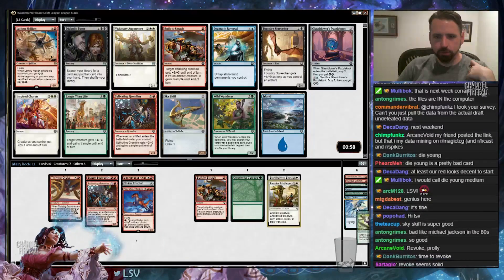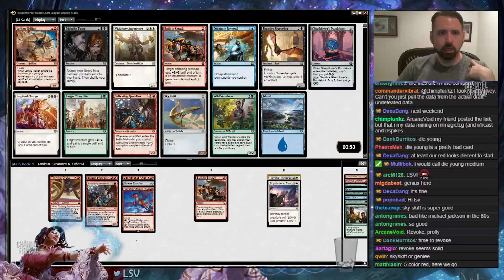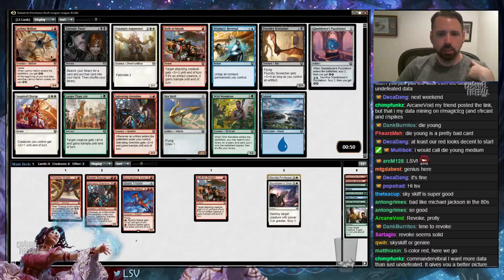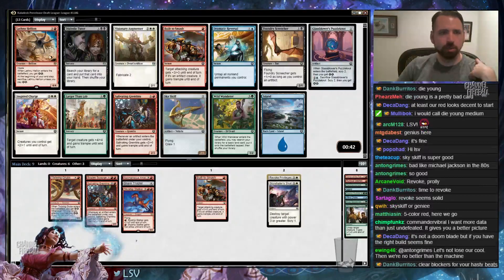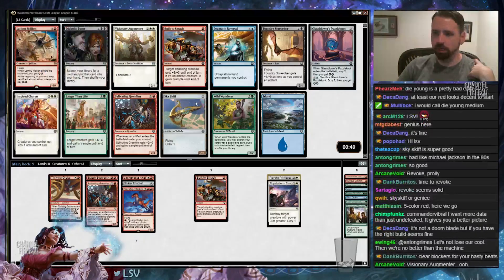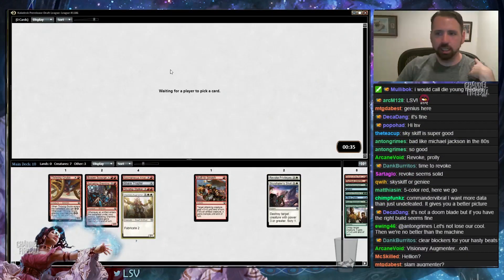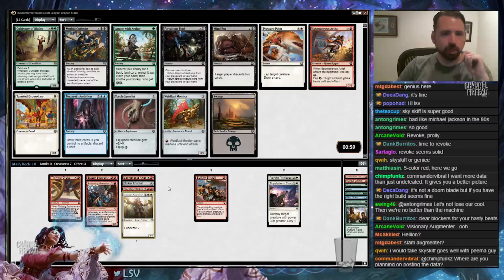I think we're going to move into red and white. I think I might just take Visionary Augmenter — it's great with Gremlins, and it's just a very good card. There's also Lathnu Hellion, but I only have the one energy card right now. The Harrier doesn't really count. This card seems good ahead or behind, whereas Hellion is very bad when you're behind. So I think I'm taking Visionary Augmenter. Going to try to wheel a Salivating Gremlins — there's a good chance I do that, given how the first pack went.